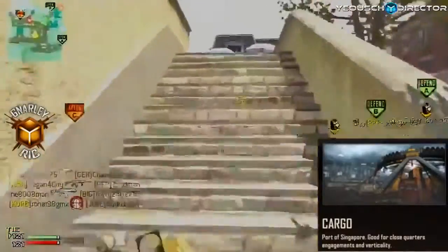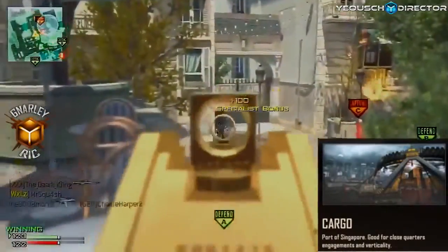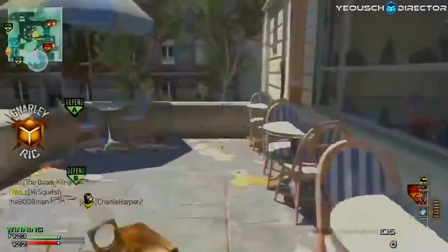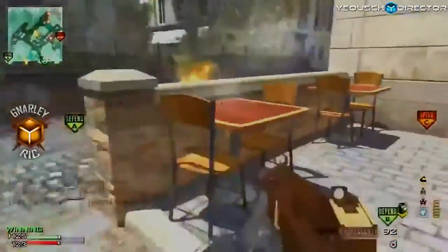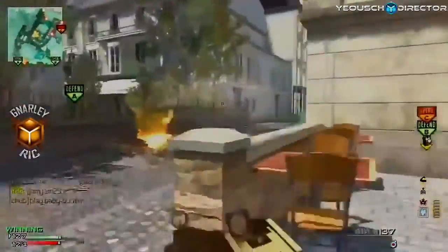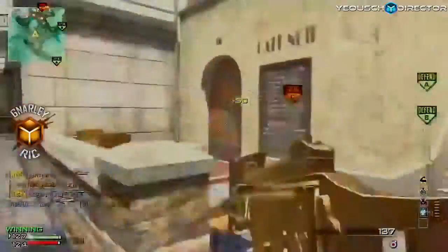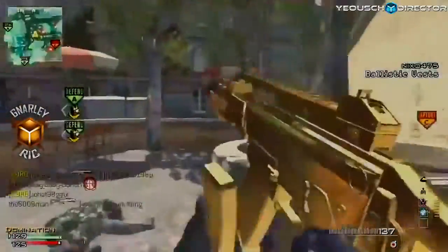Cargo is a port of Singapore and it's good for close quarters engagements and verticality. Verticality to me always means kind of a sniper map where there's different levels and stuff like that, so there is something for snipers there. In last week's episode I went over how there's an attachment that's going to be used for quickscoping on sniper rifles, and I'm assuming that's going to be in there.